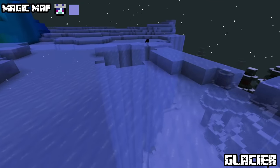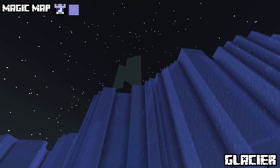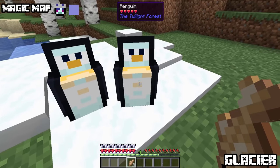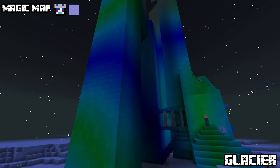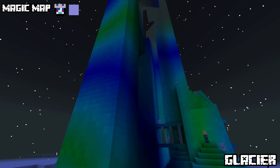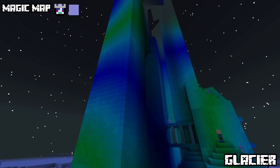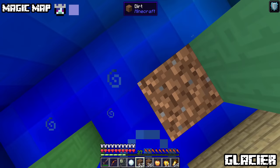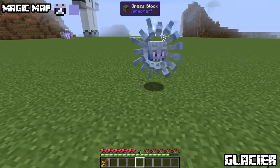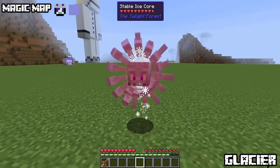Glacier: easy to spot as the glaciers are taller than the surrounding trees. On top you'll encounter a world frozen in ice, with penguins — passive mobs that drop feathers and can be bred with raw fish. Here you'll also spot the aurora palace, made out of aurora blocks that change appearance over time. The challenge with this structure is navigating through it — it can be confusing to reach the last floor without missing loot. New mobs include the stable ice core, which should knock you back hard, though in this version it may be broken.